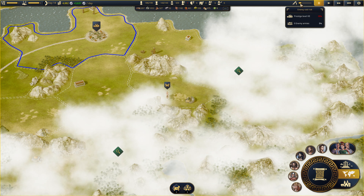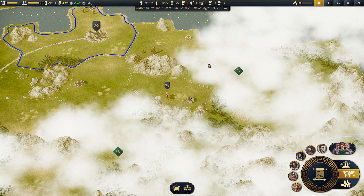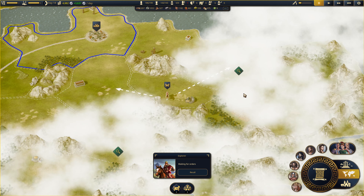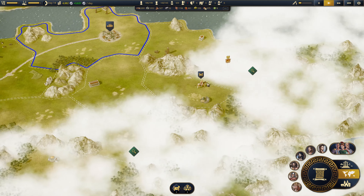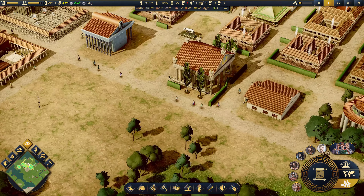Here's the threat level. Enemy raid risk - prestige level 7 is 20%. We don't have an army yet, so we should probably get up and running on that.